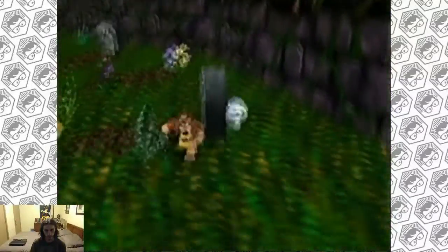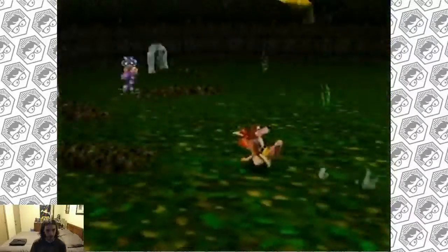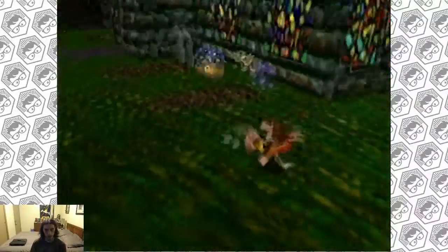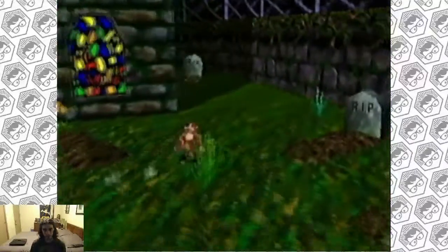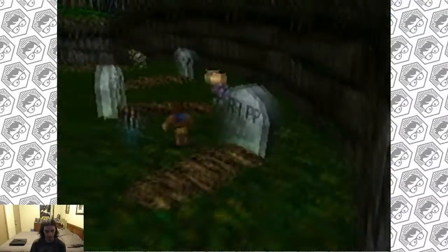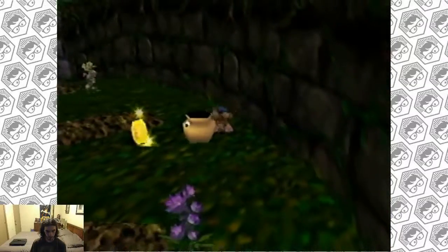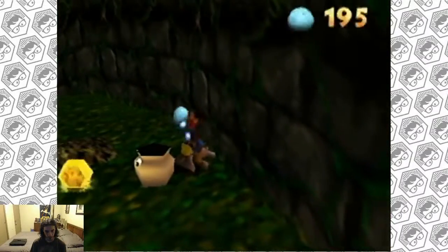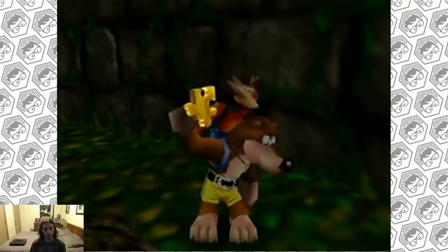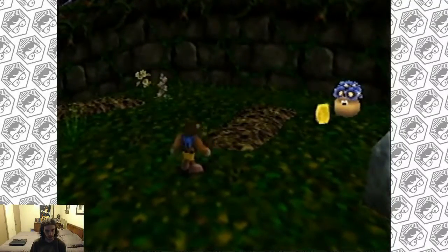There are Mumbo tokens hidden every once in a while. Alright, let's keep going - don't get distracted now. Line up and put out an egg - there we go. Once you get all of the flowers, they will give you a jiggy so you can pay your respects.